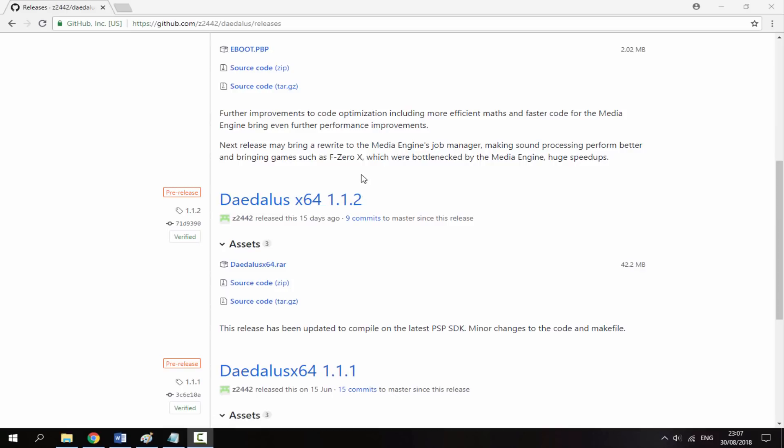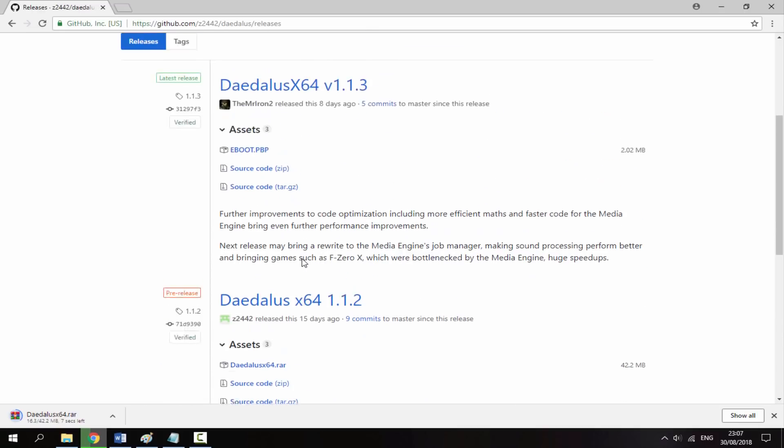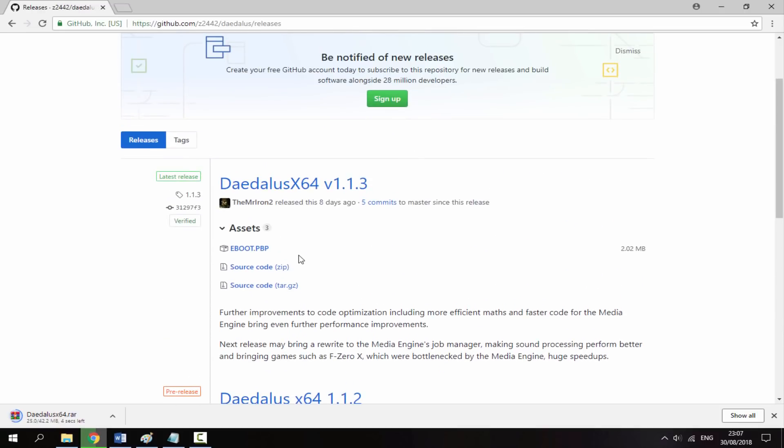If you've already got it, that's fine. For this video I'm just going to re-download it. All you want to do is click the raw file and that will begin downloading. It's around 40MB. While that's downloading, we're also going to click the eBoot.pbp of version 1.1.3 and just let that download.